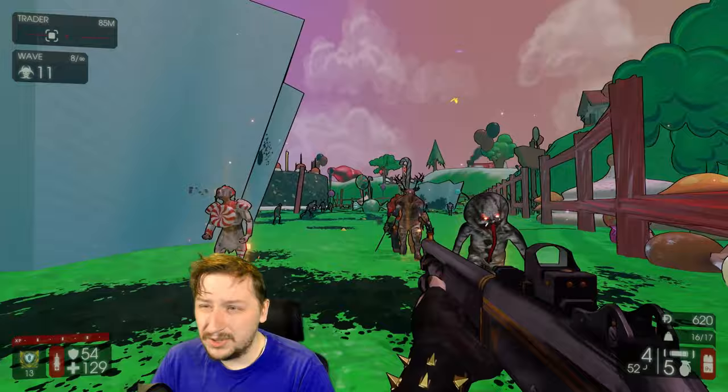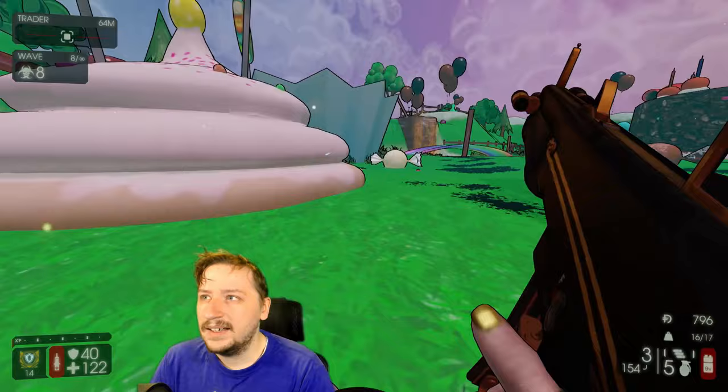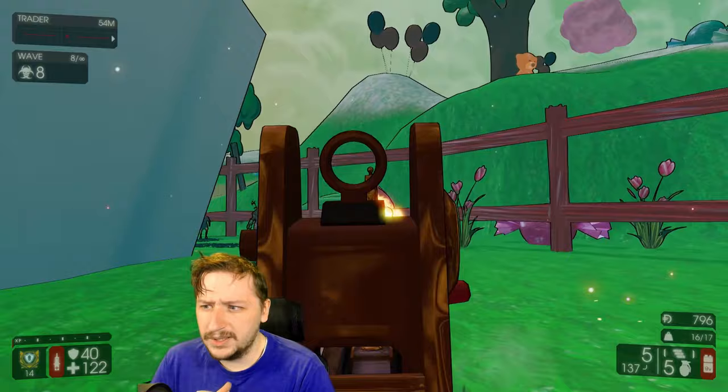You could have a more ideal loadout depending on which boss you're fighting — like having the Double Barrel or the Doomstick against the King Fleshpound is definitely better, or even against Hans. But against Patriarch, Matriarch, and Abomination, the AA-12 and the M4 will not disappoint you at all, and they'll do okay against the other two as well.